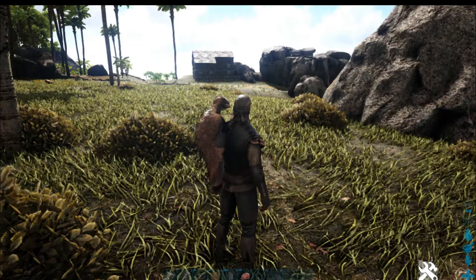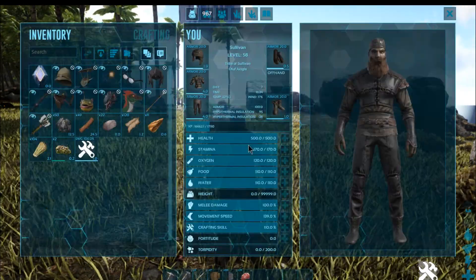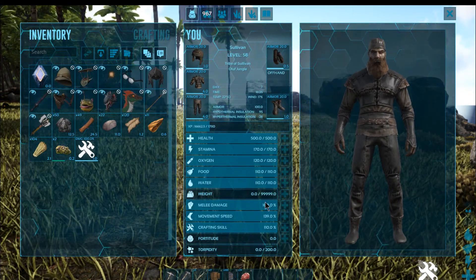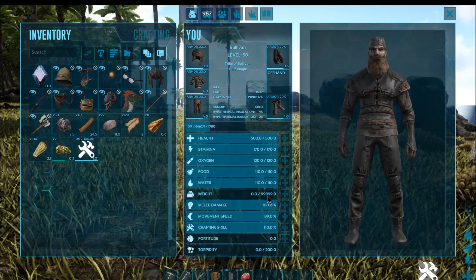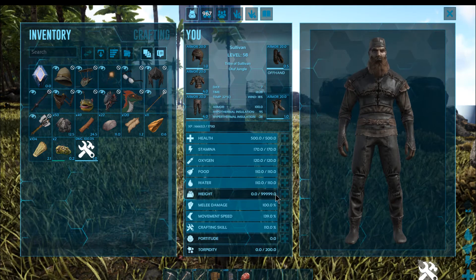Then all we have to do is hit Tab again and it will bring us back to the normal screen view, and if we go to inventory you can see our health is all the way up. Our weight limit is now 99,999 so we can lift that much.